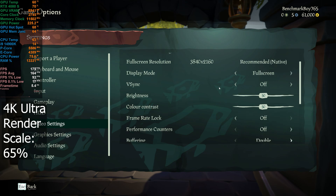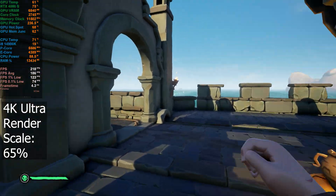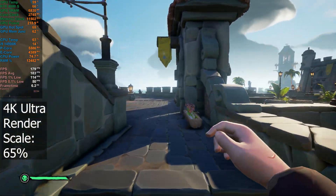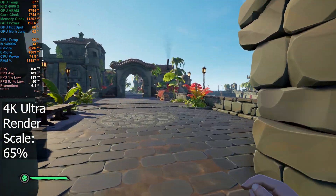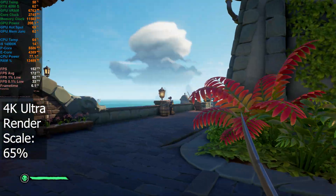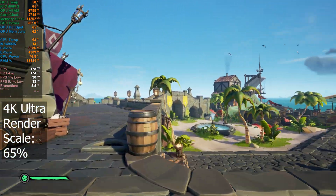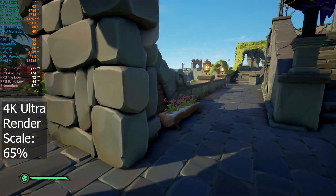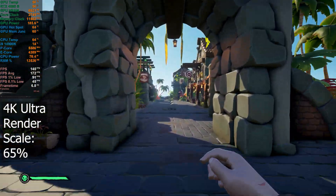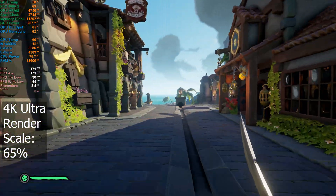I'm still at 4K with all graphics maxed out, but I'm going to take a look with the resolution scale set to 65%. This game doesn't have any DLSS or anything like that — DLSS Quality normally renders at about 67%, so the closest I could get is 65%. There's no AI upscaling, it's purely render resolution at 65%. On the port, we're seeing GPU usage drop down to about 65%, but we're still seeing the same FPS — it doesn't seem to be giving us any more FPS than we already had.